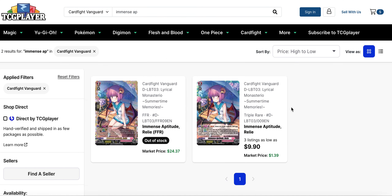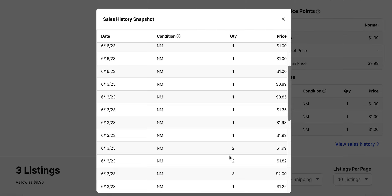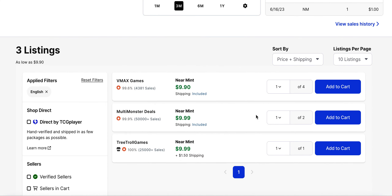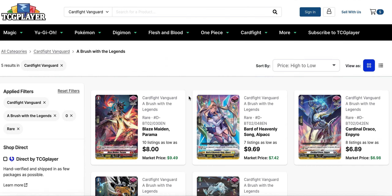Then you've got Immense Aptitude Rellie, which is powerful support — it allows for extra drive checks and empties your soul to enable powerful-based abilities. The FFR is out of stock right now, but the triple R is up. It only sold for a few dollars recently, and ultimately got bought out to the point where sellers are now trying to get $10 for them. I don't think it will sell for $10 easily. Herminia is a pretty nice deck, but Herminia is getting a retrain in set 4, which is fueling anticipation for this card to get better. The time to pick them up cheap is gone.